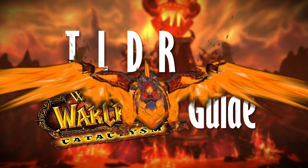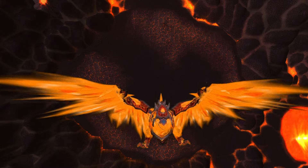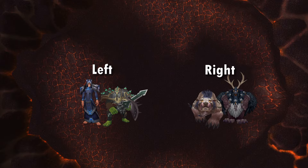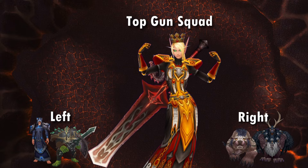Welcome to Atil the Arcata Guide for Alysrazor, for anyone who's been farming the mount since the original release. Alysrazor is one of the first bosses in the Firelands and has two alternating phases, sort of. Split the raid into left and right groups to deal with the adds on each side of the room, and assign some elite DPS to be your flyers.